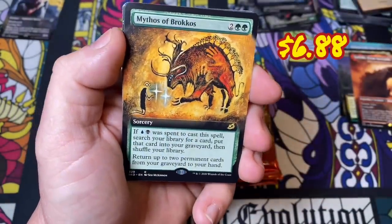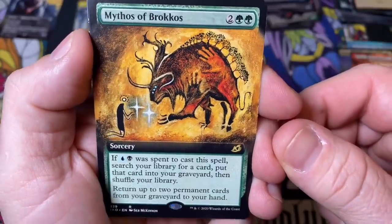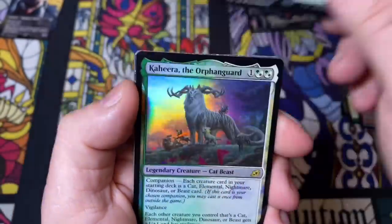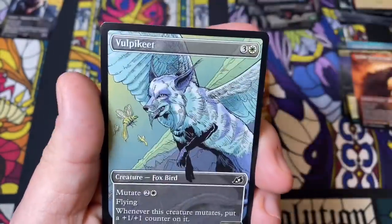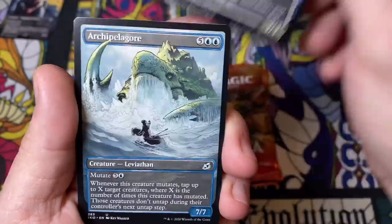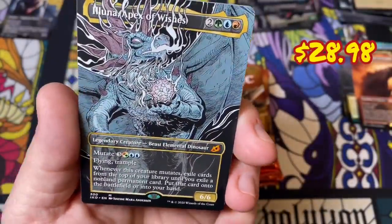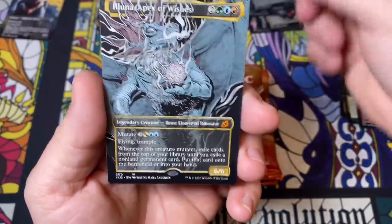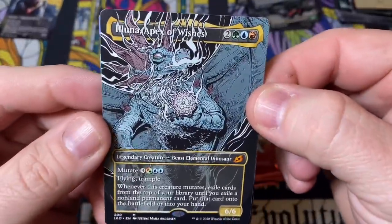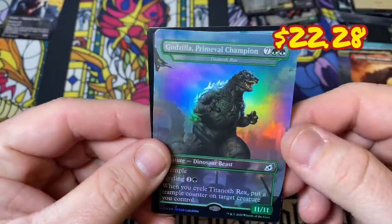Mythos of Brokos — looks like cave art, thank you for the beautiful drawing, Seb. We have a Kahira the Orphan Guard foil — their little fox and bees. We have our big turtle — wow, that is some sick art, I want this one in foil, that would look nuts. Box stopper Godzilla — roar!